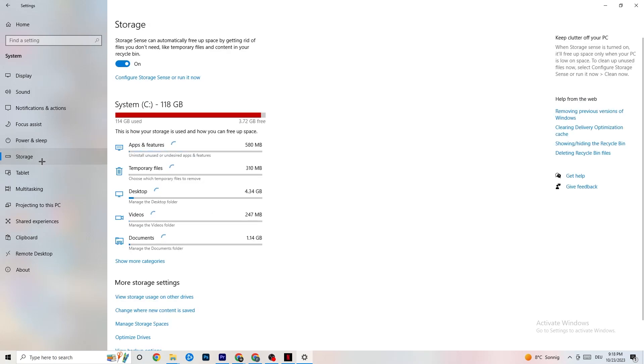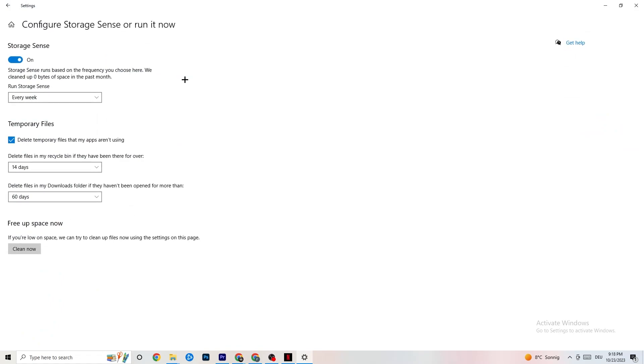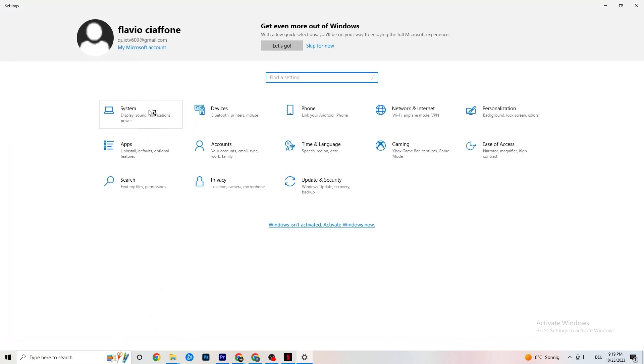Afterwards go to Storage. What I want you to do in Storage is pretty simple - click into Storage Sense and run it now. There is an algorithm you can change for your preferences, but I want you to keep these settings: every week, 40 days, 60 days. Afterwards click on Clean Now, which will delete every single temporary file you currently have on your PC that you don't really need - it will get rid of trash you don't need.